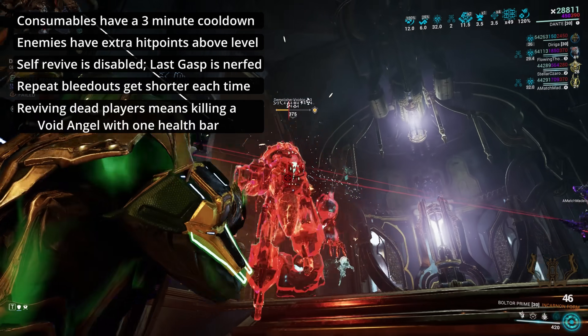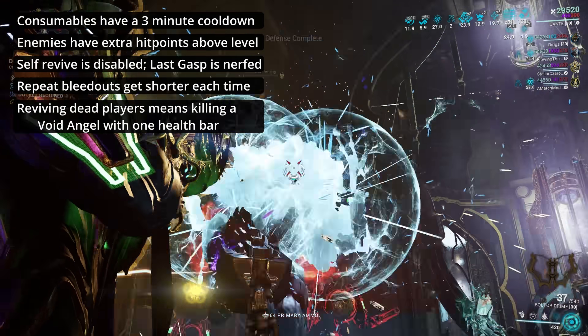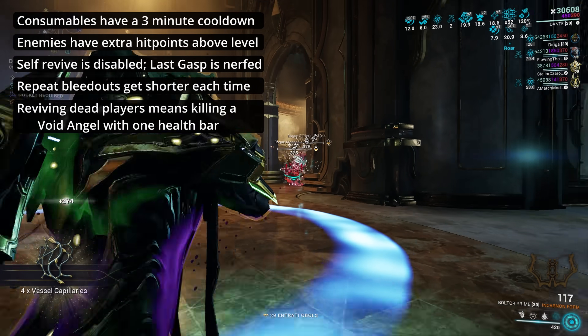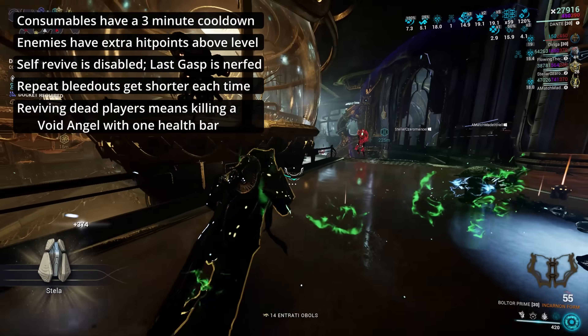Lastly, players who fully die can be recovered after 30 seconds by finding and defeating a Void Angel bearing their glyph. This Angel only has one health bar, but gets considerably stronger each time someone dies. Basically, you need to bring your A-game.